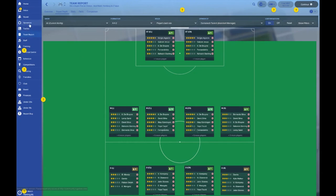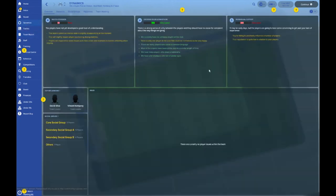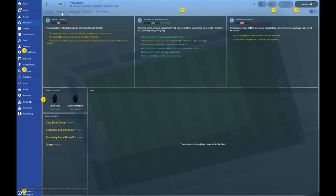As for the dynamics of the club, the atmosphere and dressing room is very good, though the other two metrics aren't the greatest. As for the hierarchical structure within the squad, David Silva, Kompany and Aguero are three players you can consider as your leaders and skippers. Obviously Kompany is the captain, but should he move on or get injured, you'll be looking at those two to take over the reins.